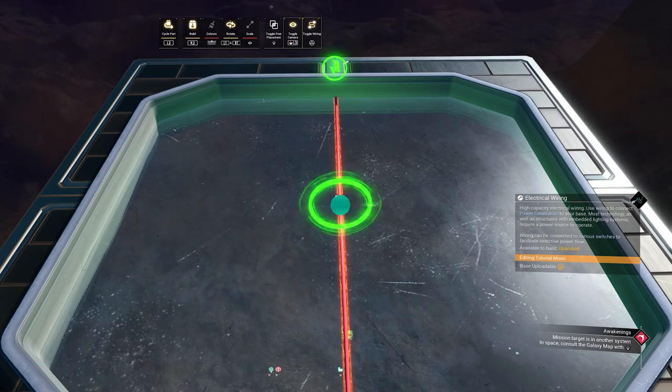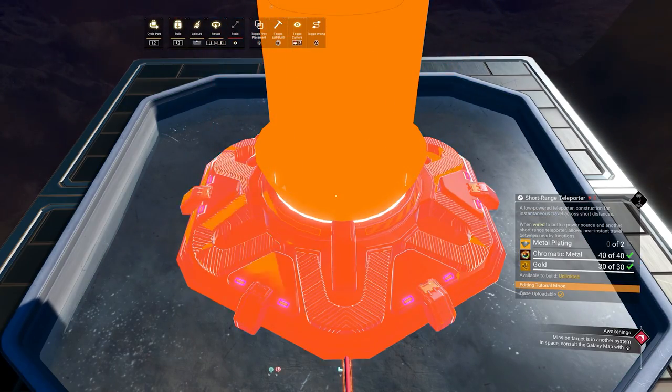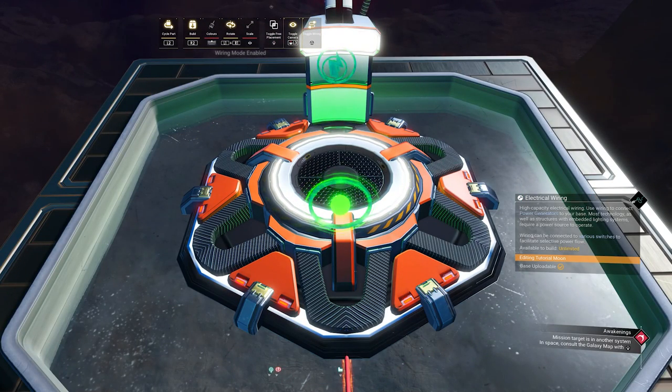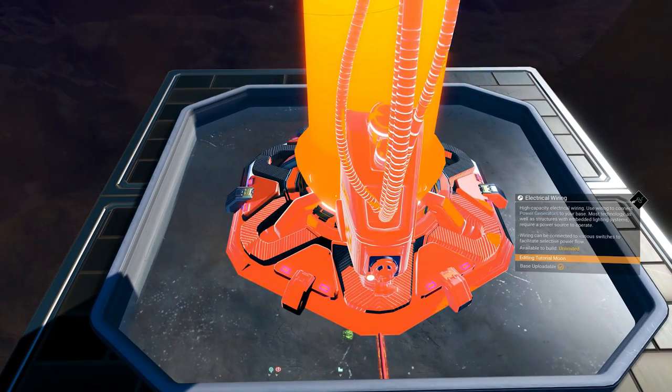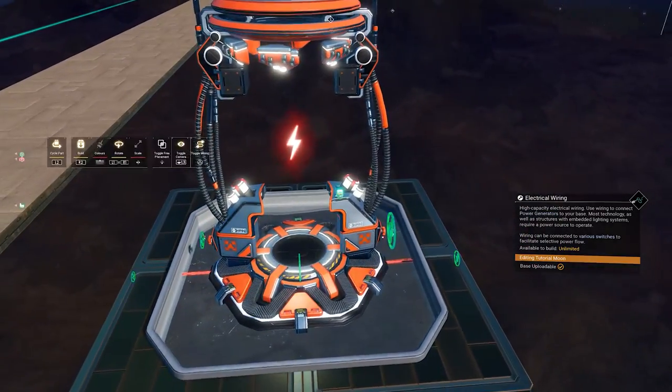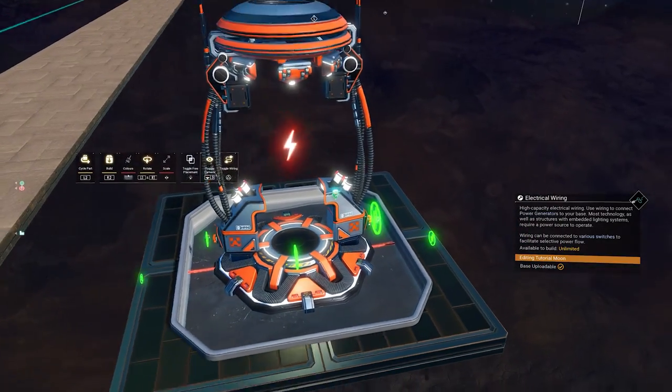Alright, let us glitch in our first teleporter by wire glitching it on this connector. Now the first teleporter has been placed — we just go back to the connector once again, do one rotation like that, and we do another wire glitch. And there we go, perfectly merged together. These will now serve as the relay station between our two teleporters.